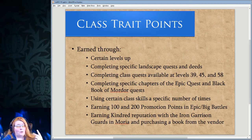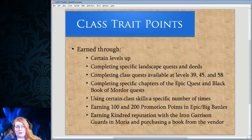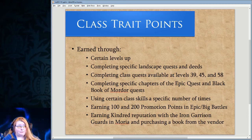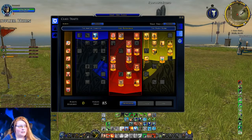There's a plugin called Class Trait Points by Thrower that can help you keep track of them, though it's not fully automated except for level-based ones. You can also earn two class trait points by getting 100 and 200 promotion points in Epic and Big Battles. Using certain class skills a specific number of times grants a class trait point — there are tier one, tier two, and tier three meta deeds for this. Earning Kindred reputation with the Iron Garrison Guards in Moria lets you buy a book from a vendor for a class trait point.